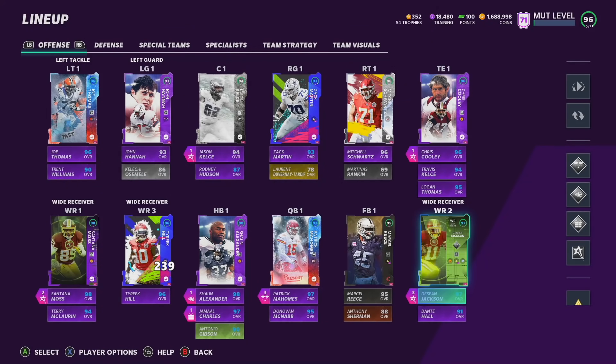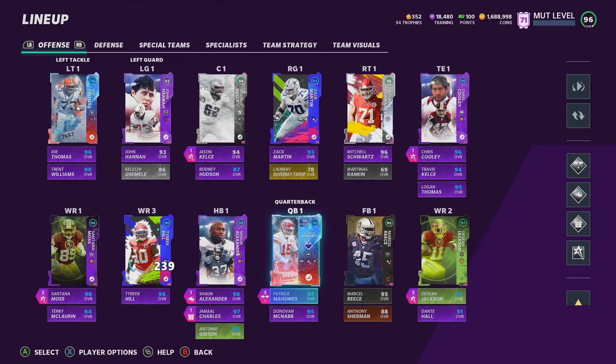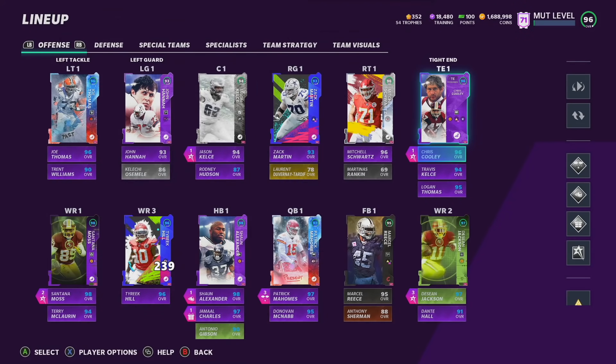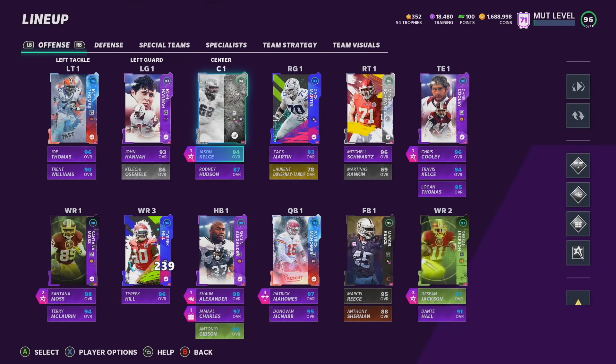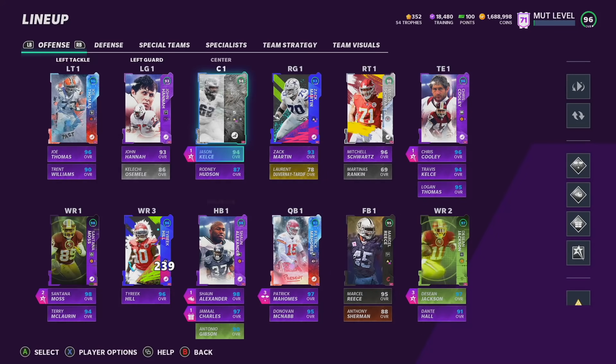For offensive abilities we're rocking Slot-O-Matic on Santana Moss, Bulldozer on Shaun Alexander, Jukebox on Jamal Charles, Gunslinger 3 AP on Mahomes, Route Tech on DeSean Jackson, Identifier on my center, and Tight End Apprentice on my tight end. I just started running Identifier and tested it out — I really like it, it's helped a lot. I've also been running more of a two-headed running back scheme, feeding my running backs a lot more than I used to. Once Shaun Alexander gets tired I'll put in Jamal Charles, and the offense never slows down.